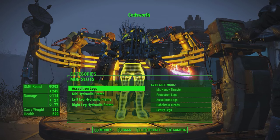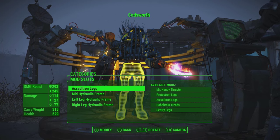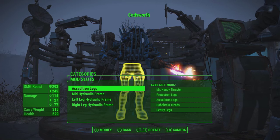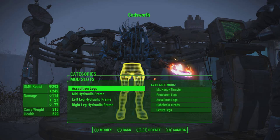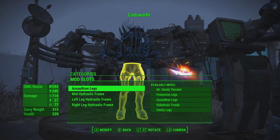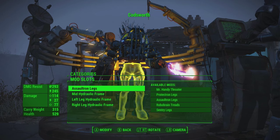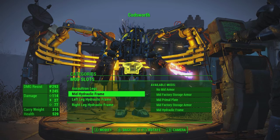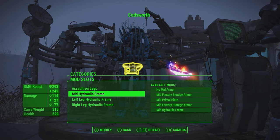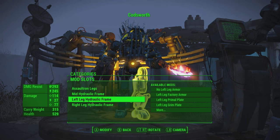Mobility is important for a robot. I was originally going to go with the Robo Brain Shreds, but I figured those were too wide, making him not able to get through certain doorways and certain buildings. I was also going to go with the Mr. Handy Thruster because that is the quickest way to get around, but it also makes Codsworth get staggered a lot easier. So I went for the best of both worlds with the Assault Tron legs, and picked the hydraulic frame for each armor slot, which gives a lot of extra damage resistance but mainly gives a lot of extra carry weight as well.